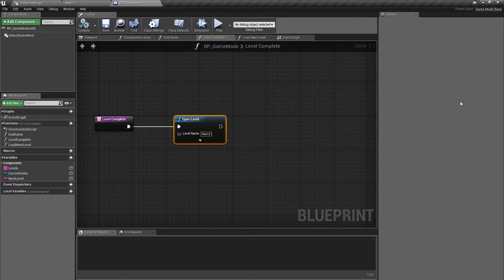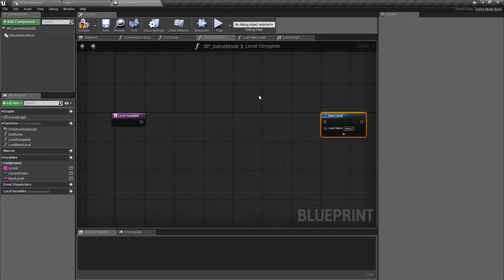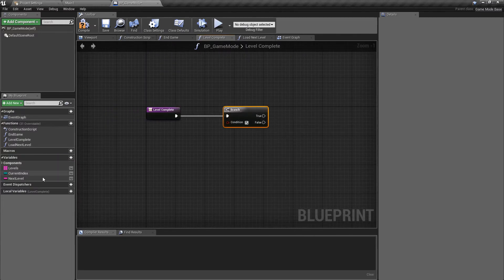The level complete function was kind of a temporary placeholder — regardless of what we're doing, we're always going to load main 2 at the moment, and obviously we don't want that. We want to start using some of the variables created in the previous video to drive some logic, find out what the current level is, and load new levels. To do this, the first thing is to detach the open level node we already had — in fact we can just delete that altogether — and we'll drag off and do a branch.